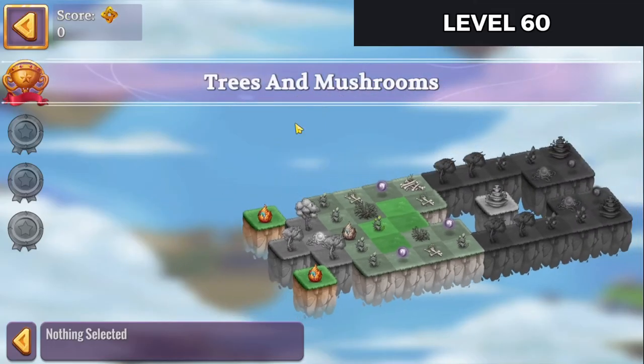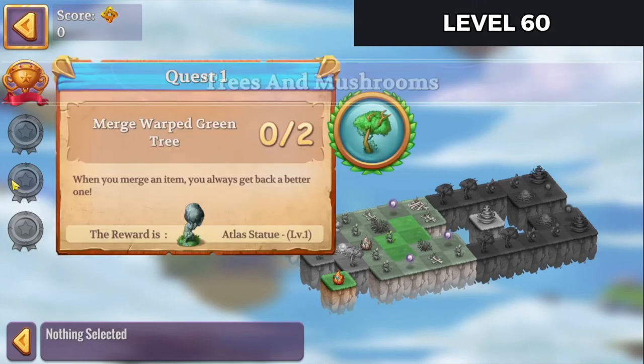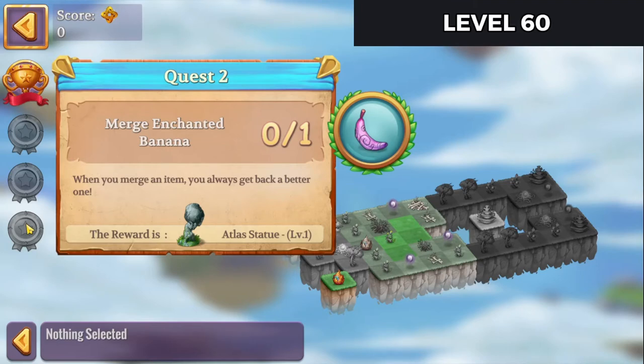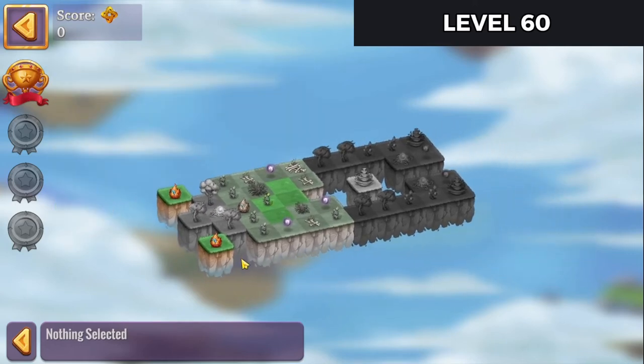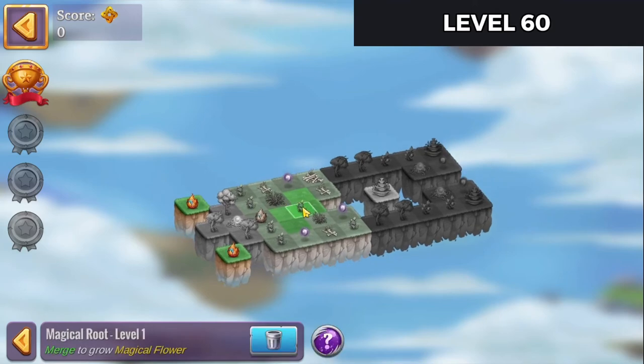Alright, so let's see the quests. Merge Warped Green Trees twice. Merge Enchanted Bananas once. And merge Bright Mushrooms one time. Rewards from that are the Atlas Statues to make the final there.